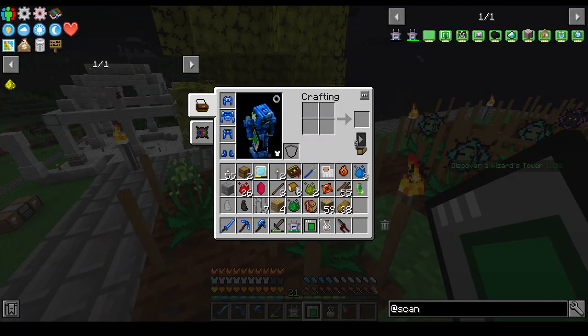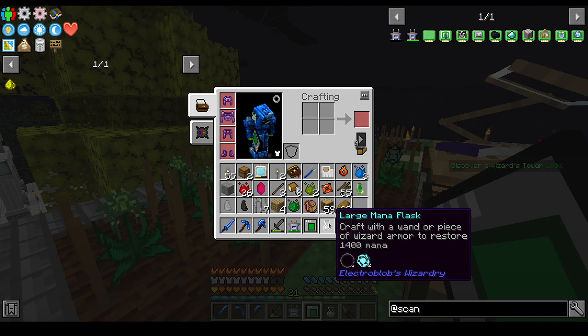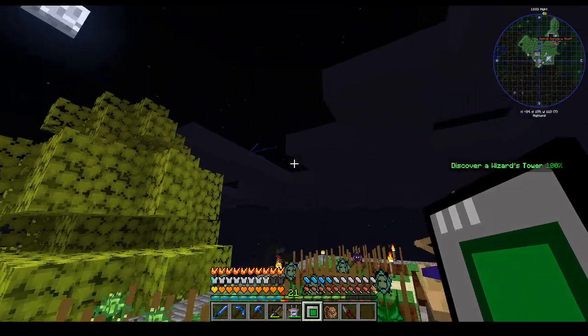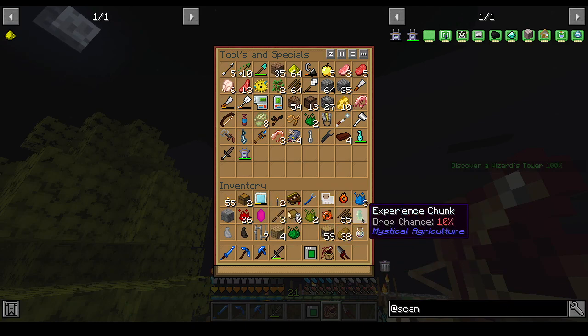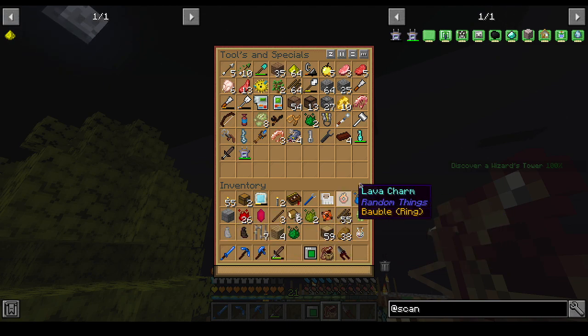What are you doing? I do not remember. We have the scanner — we're just gonna throw it in there as a tool. Experience chunks, spider chunks, skeleton chunks.